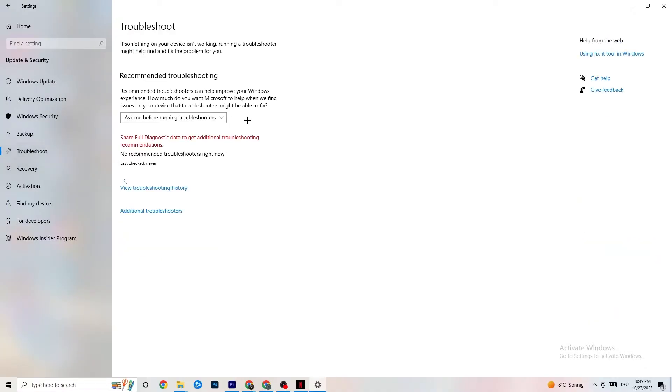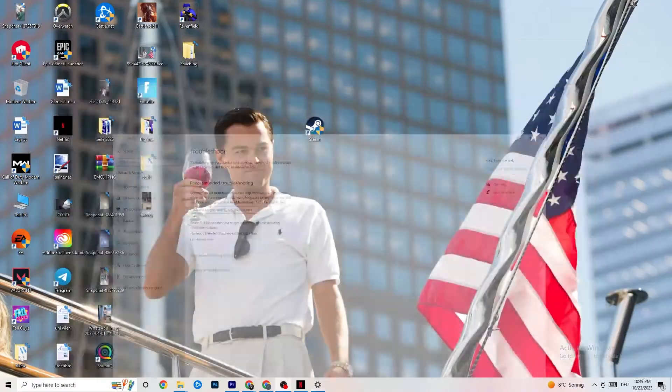While you're in Update & Security, click on Troubleshoot as well. Use your system to find any kind of issue or broken data currently on your PC, and it will be repaired or removed. Once you're finished, minimize the Settings window — we'll need it again shortly.